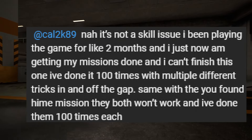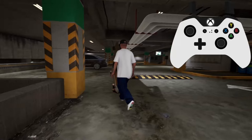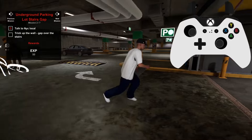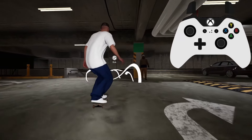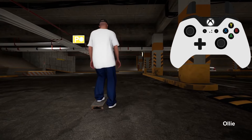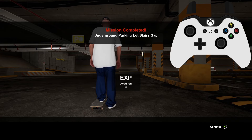This is just a quick response to a comment. If you're having trouble with this one or the found him mission, try turning big drop landing inputs off, or apply the inputs as late as possible — that seems to help. These are achievable with it on though; I've just done it three times: twice with an ollie and once with a flip trick. I'll let those play through so you can see. If anyone else is having trouble with this one, let me know and I'll push up the release of the guide for it.